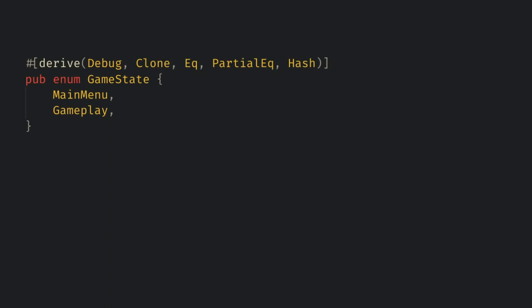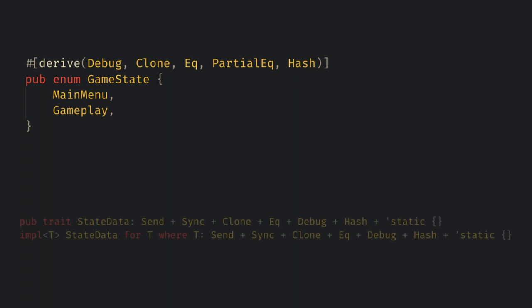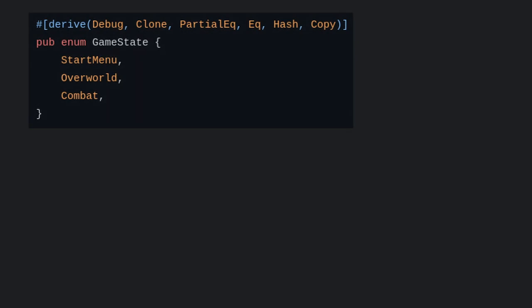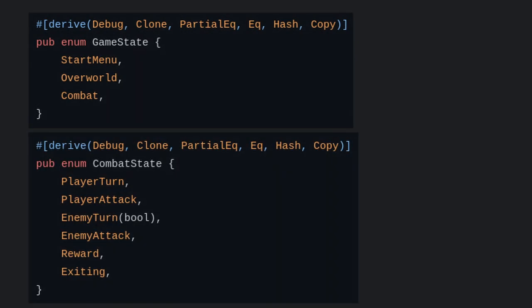To use states, first we need to create one. I usually make my states very simple enums, but just like everything in Bevy they can be structs as well. The only requirement is that they implement Clone, Eq, Debug, and Hash, as well as being Send and Sync. It's also worth knowing that you can have multiple states in your game — for my last intro series we had a global game state and also a state to manage turns in our turn-based combat.